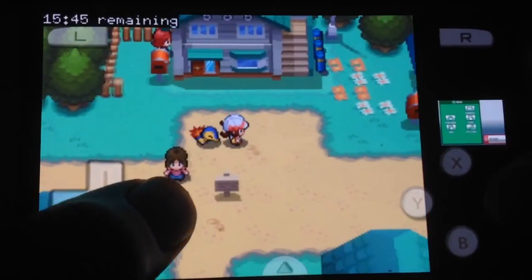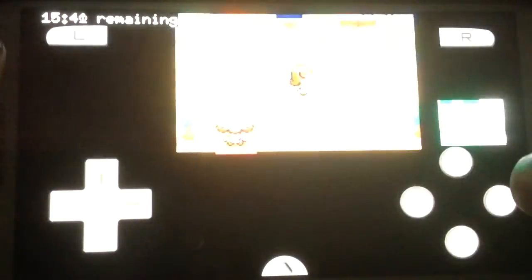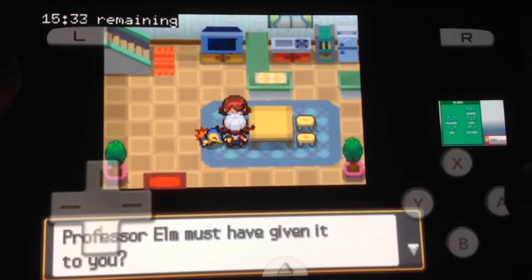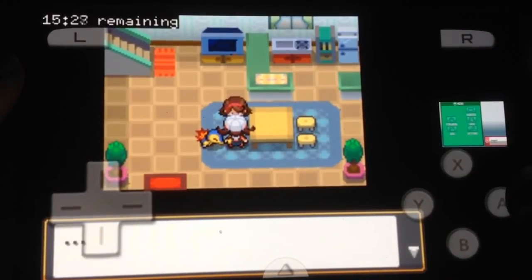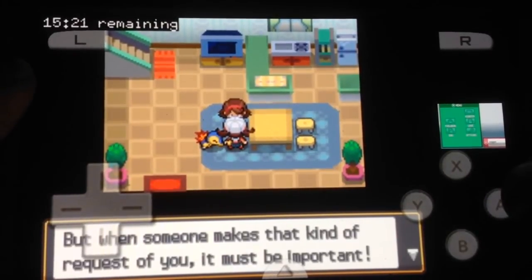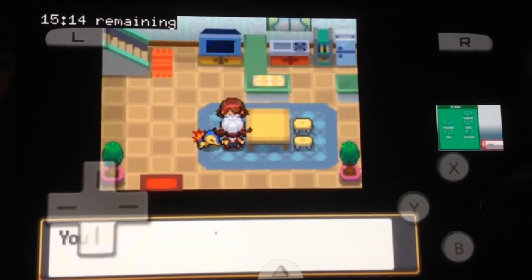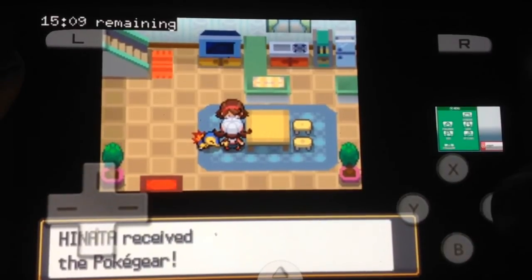I forgot what my mother in this game looked like. Here we go, mother — where's my PokeGear? What kind of mother is this anyway? You let your little daughter go into a lab with a professor. Alright there you go, give it to me — come on dude, really.